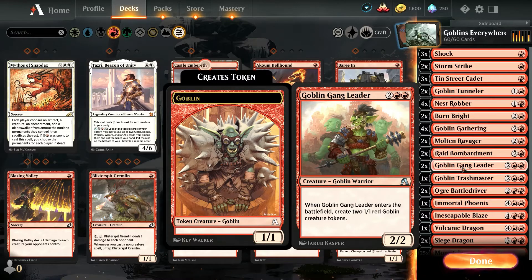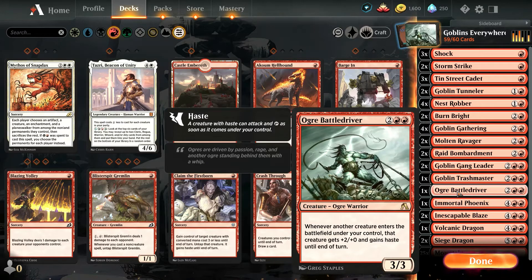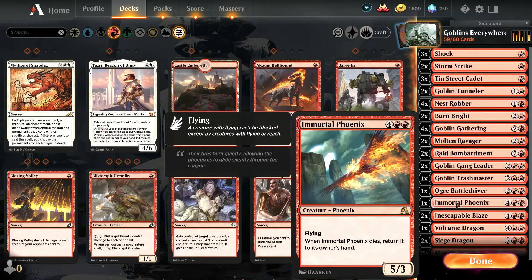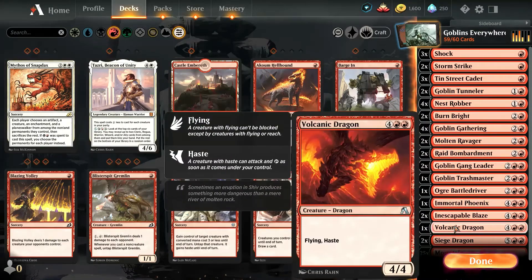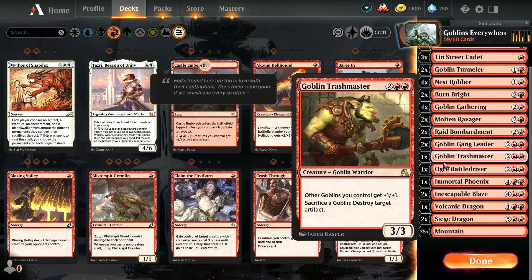Goblin Gang Leader: when he enters the battlefield, create two 1/1 red Goblin creature tokens. Goblin Trashmaster: other Goblins you control get plus one, plus one. Sacrifice a Goblin to destroy target artifact — handy. I like cards that have a little bit of removal. Ogre Battle Driver: whenever another creature enters the battlefield under your control, that creature gets plus two, plus zero and gains haste until end of turn — not bad for a four-mana card. Immortal Phoenix — I've annoyed a lot of people with that because it just keeps coming back. Inescapable Blaze: can't be countered and deals six damage to any target. That is lovely. Volcanic Dragon: flying and haste with 4/4. Classic. And you've got Siege Dragon and your mountains. That is the Goblins Everywhere deck, and it's pretty cool.